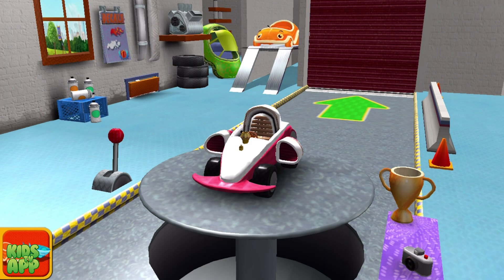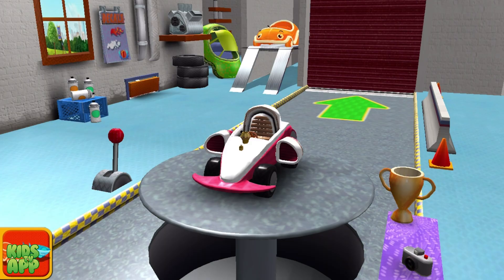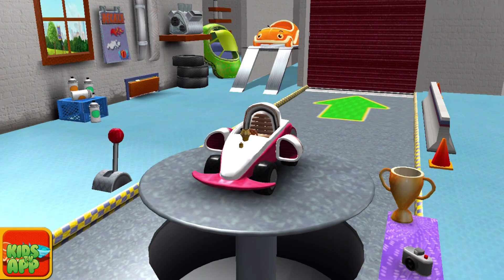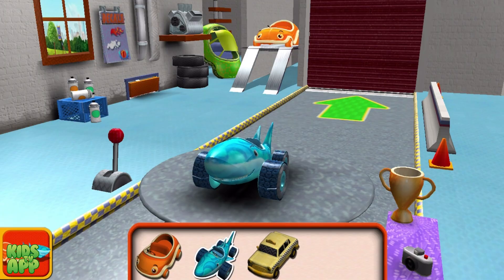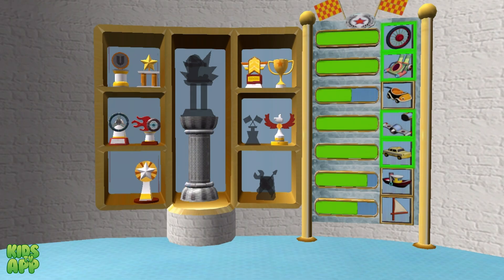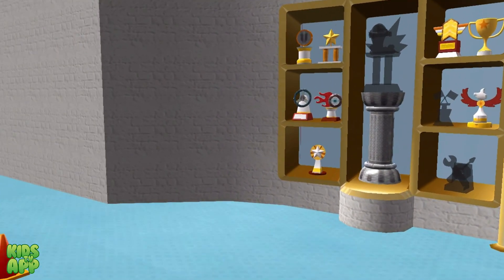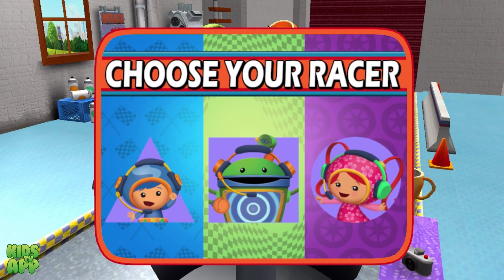Welcome back, Umi Racer! Tap to choose a car or head out to the track! Shark Car! Umi Taxi! Shark Car! This is your trophy room! You can see the trophies you've earned and check your progress unlocking new car parts! That's so cool! Tap a trophy to see it up close! Great Gigabytes Trophy! You earned this trophy by collecting 25 glowing coins under Umi City! Choose your racer!